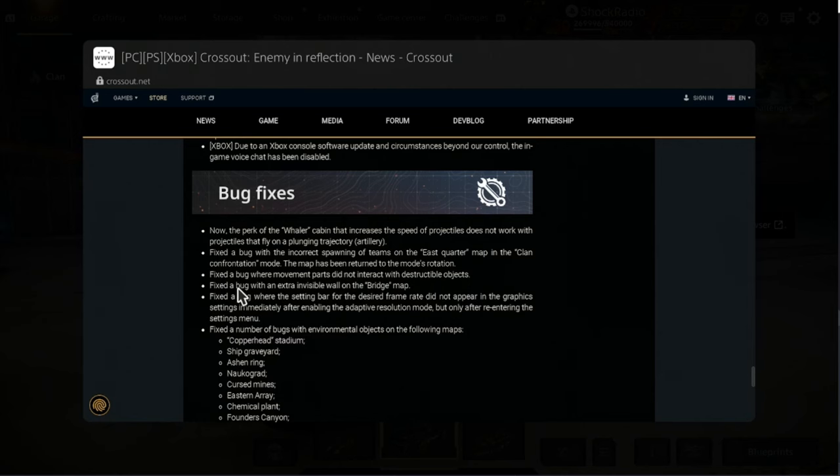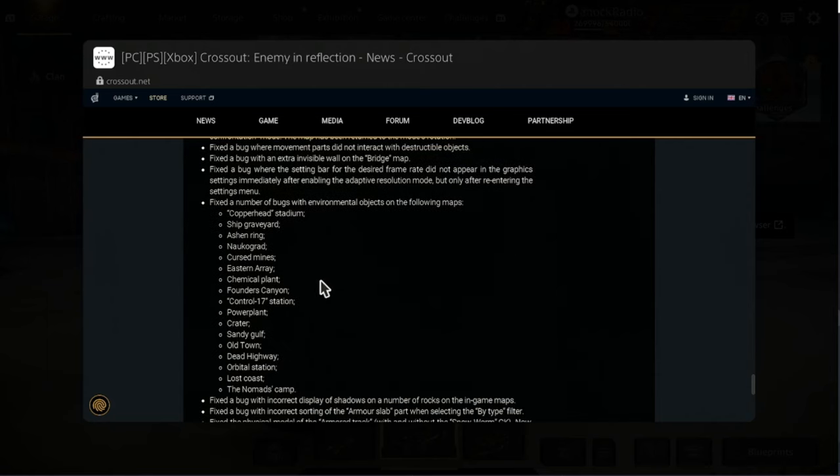This one absolutely killed me — they fixed a bug with an extra invisible wall on the bridge. Good googly muggly. They also fixed a bug where the setting bar for the desired frame rate did not appear in graphic settings immediately after enabling the resolution mode, but only after re-entering the settings menu. That extra invisible wall on the bridge map got me so bad in clan battles last week. I was so pissed off about it. They also fixed a number of bugs with environmental objects on a bunch of maps.